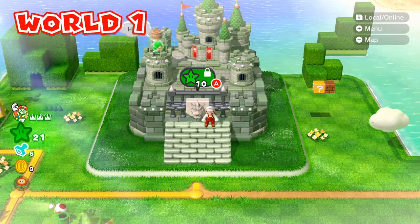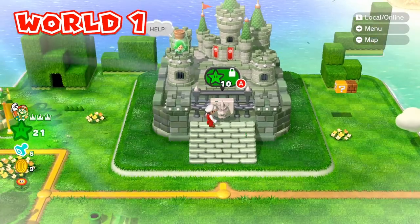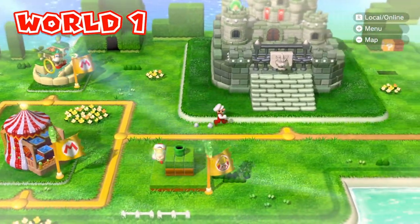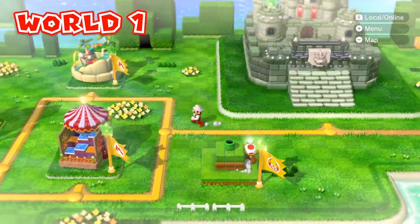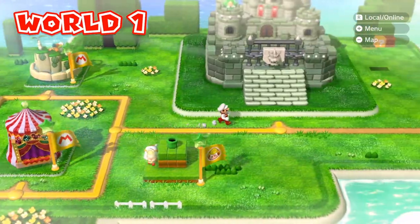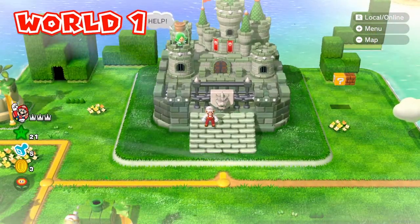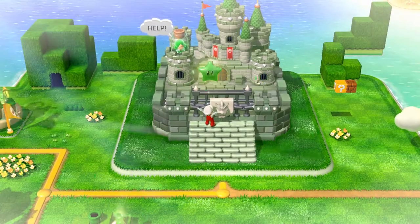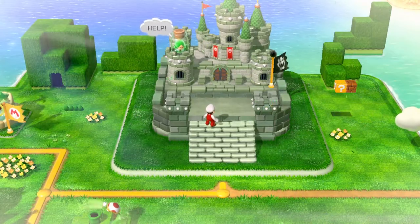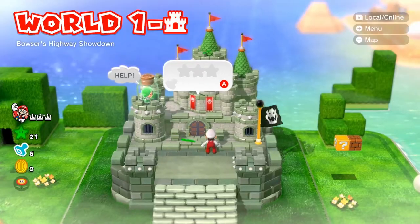Let's jump in to World 1 Bowser Castle. In order to get in you need 10 green stars. On this account we already have 21 because we've gotten every green star in every level before this. If you need guides on all of these levels on how to get them all green starred, just look at the playlist this video is currently in. Let's pay the 10 green stars — they don't take the stars away from you, you just need to accumulate at least 10 in order to get in.